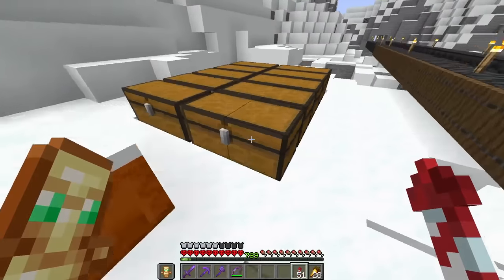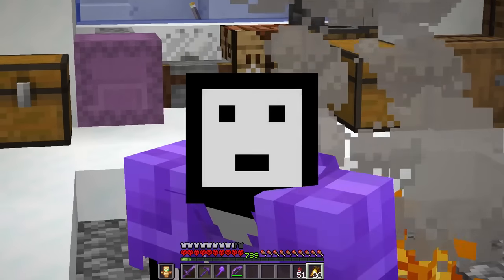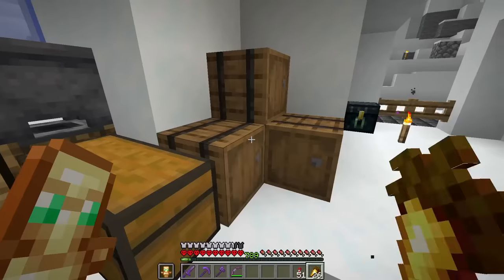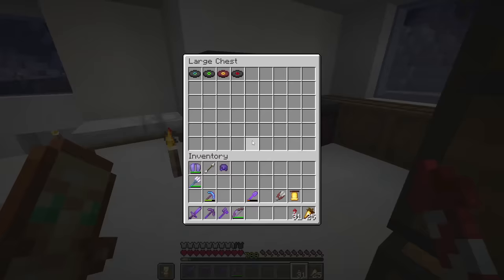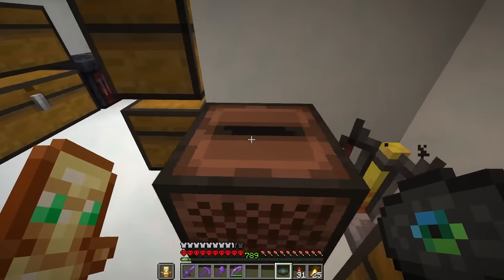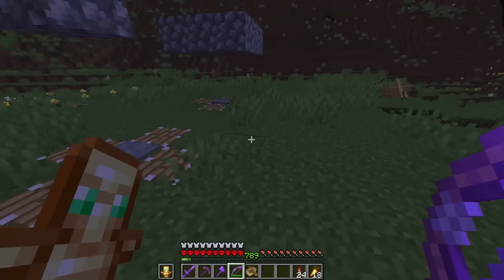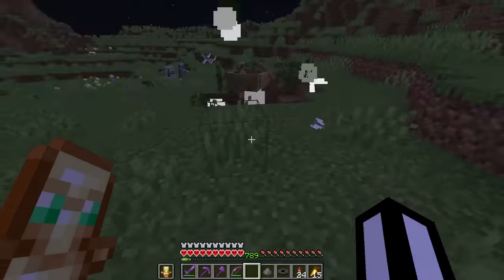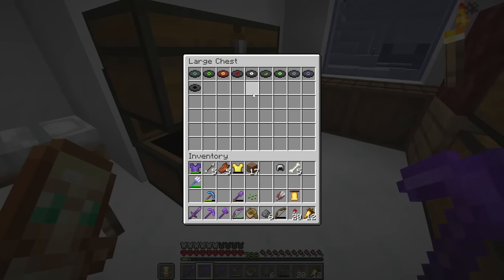We've made a lot of progress. Now let's get onto some of the harder items: collecting every single music disc. We check our chests and find we only have three, including chirp and the brand new one. We go hunting at night — we need a skeleton to shoot a creeper to drop a disc. We keep doing this and get multiple discs with no duplicates. We're only missing four discs.